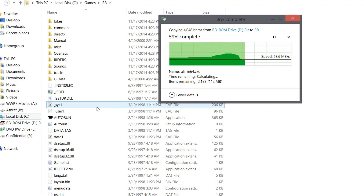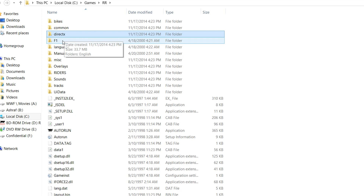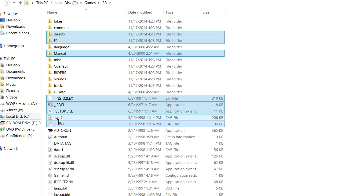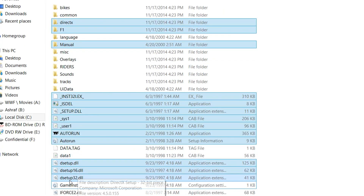Once you have copied all the files out, you can delete the unnecessary files if you wish — that is optional, you don't have to. I'm highlighting which files are not necessary for you. This one — game ins — don't delete that. All these others are not required to run the game.